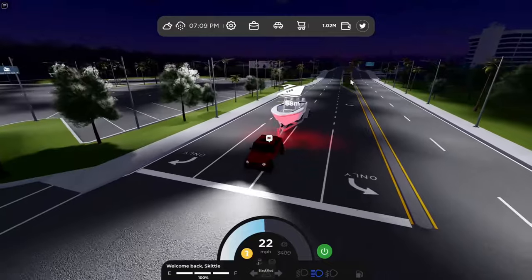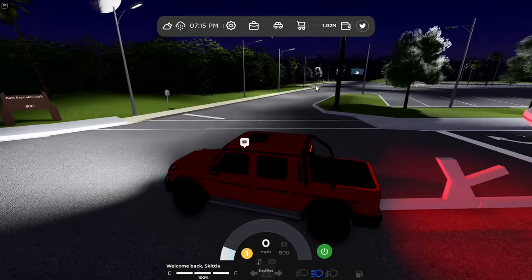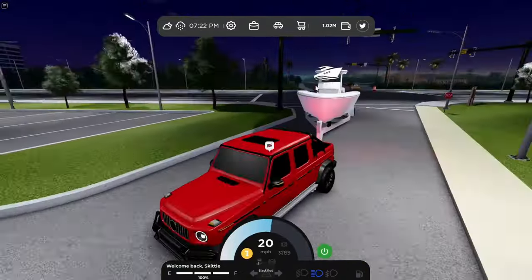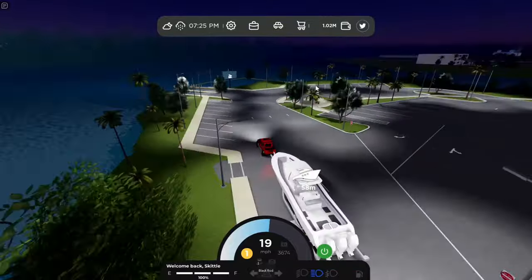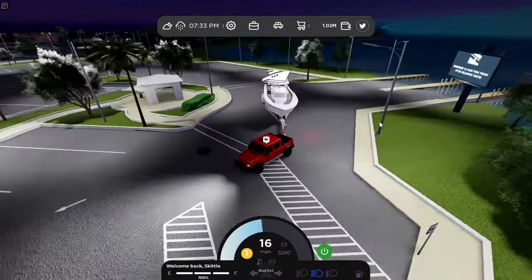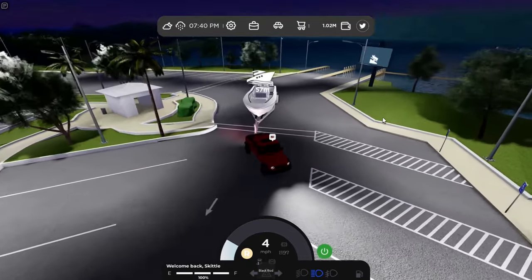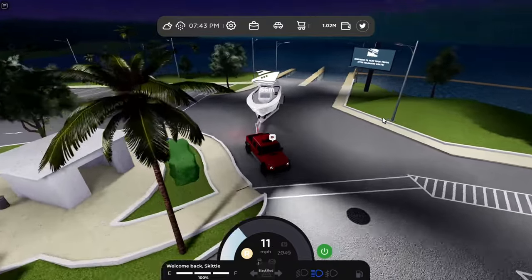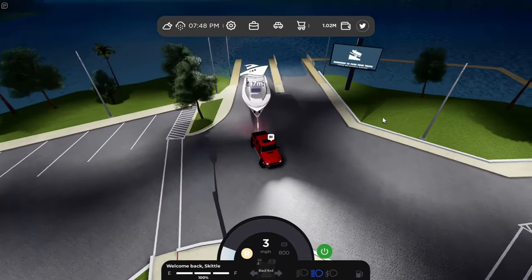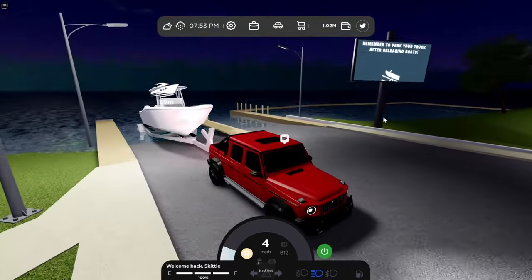When you reach the construction area, come right here — there should be a sign, I think it says Ronald's Park or something — and turn right here. With a big boat, take those wide turns. You're now at the boat ramp. Back your boat up all the way to the dock area into the water. Make sure you don't clip anything — be slow with the process, don't rush it.